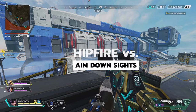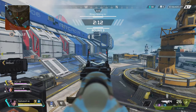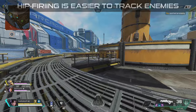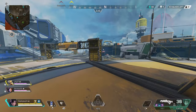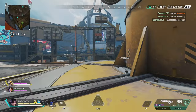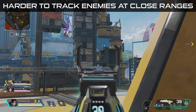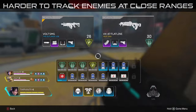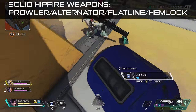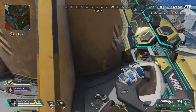Now let's talk about hip firing versus aiming down sights — one of the biggest things less experienced players struggle with. Hip firing under 10 meters is a great option, and mouse and keyboard players find it a little easier to hip fire than controller players. If your controller sensitivity is lower, you may have a harder time tracking people at close range while aiming down sights, which is why hip firing is much easier and more effective at close ranges. Guns like the Alternator, Prowler, and Volt are great for hip firing.